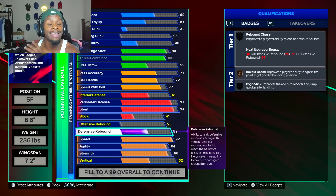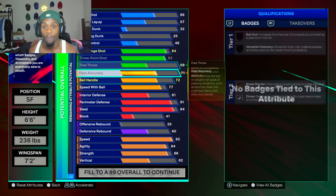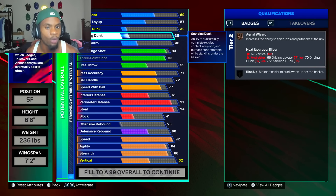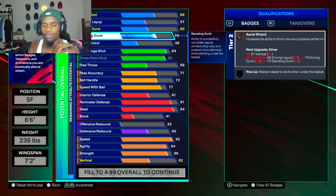Make sure you go to your defensive rebound and put that thing to a 60. We get rebound chaser bronze — that's all you need to get a rebound. Just put that thing on bronze. Then after that, go to the standing dunk and put that to a 70. At 70 standing dunk, you get the elite dunk package for standing dunks — you're not gonna get blocked, I promise.